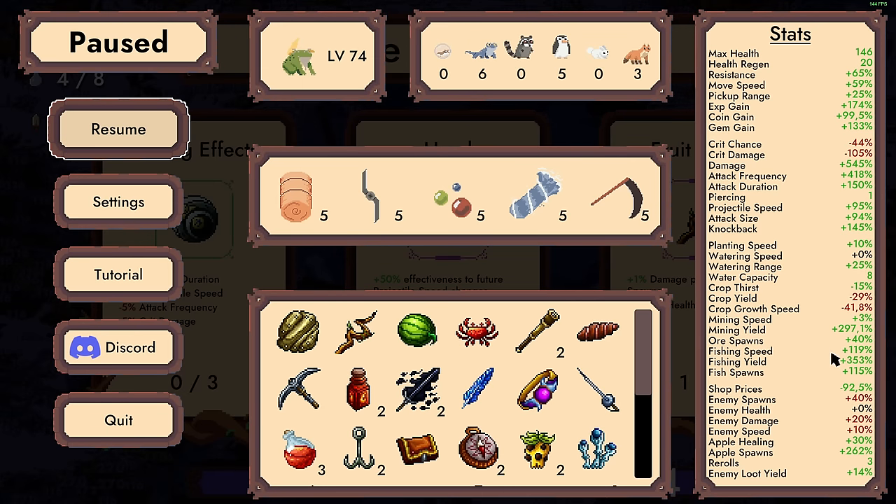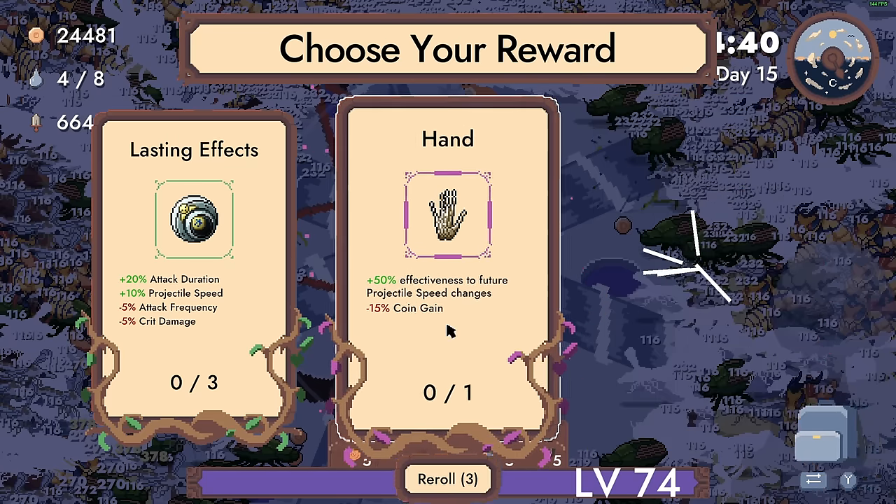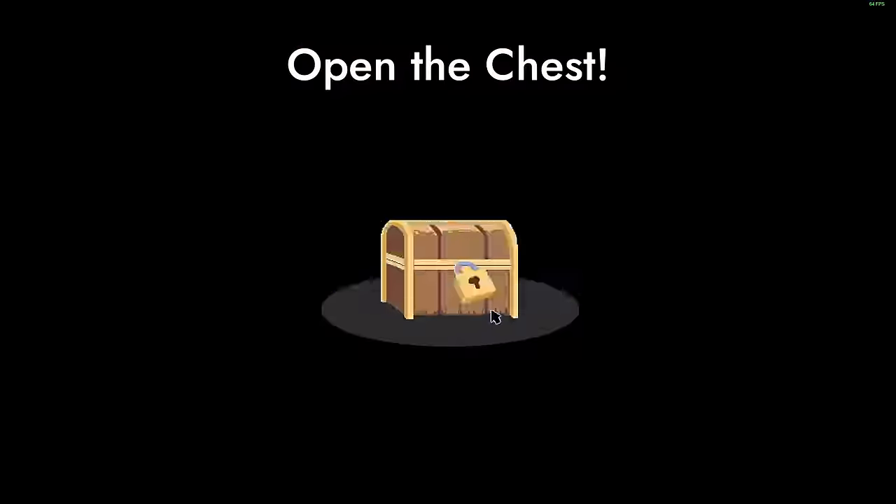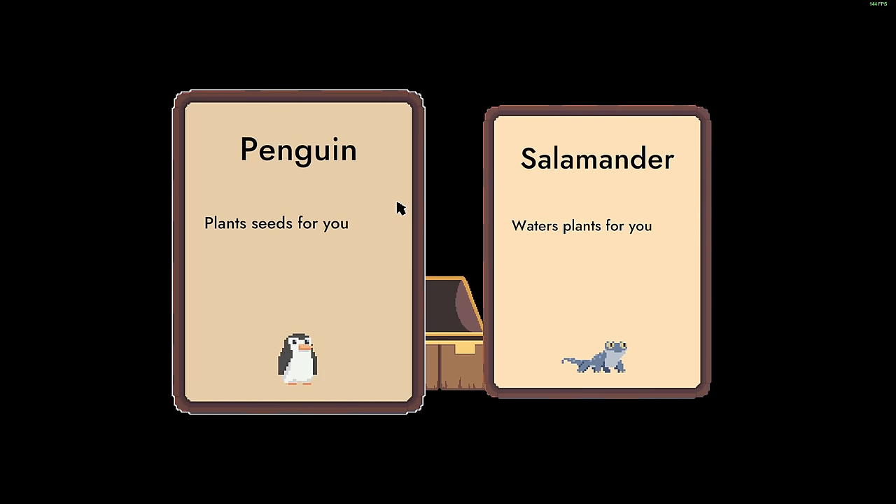119% fishing speed. Apple spawns are still giga high. What is our damage right now? Five? How do you have such insane stats but it's still so difficult to do this? Okay, he finally died. Anyway, that apple one completely carried us here.